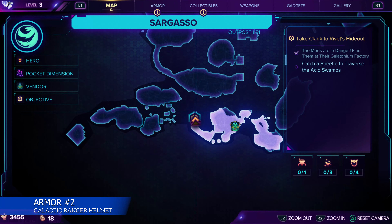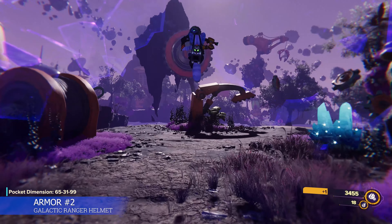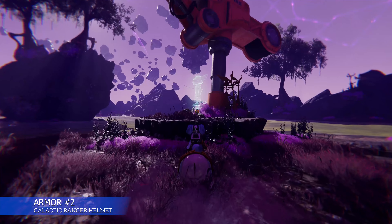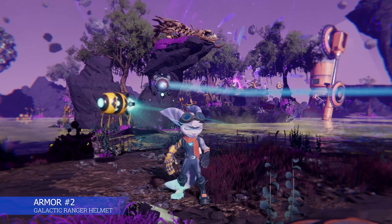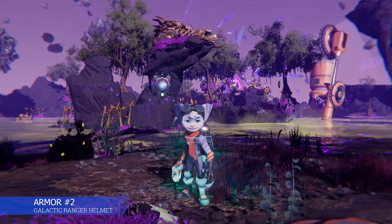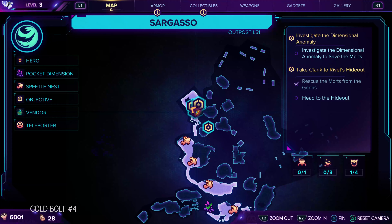The first piece of armor in Sargasso is going to be in a rift not far from where we land. In all of these pocket dimensions, they're very short — it only takes a minute to get through them. Just make it to the end to acquire the armor pieces. I'm not going to walk through each rift dimension; they're pretty easy.